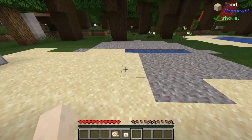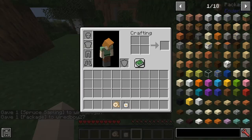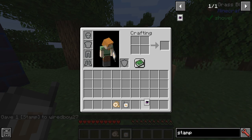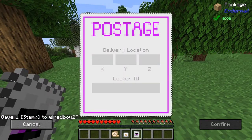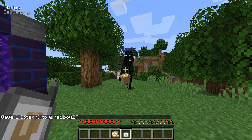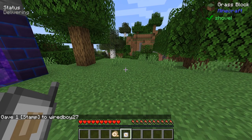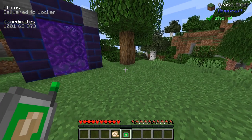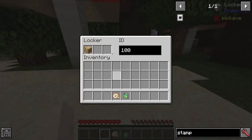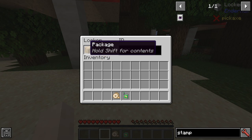Let's try and deliver a package now. We're going to put a couple of stacks of Endstone in here, take our stamp, go for a locker ID of 100, and send it away. It says deliver to locker. Now we go in here, take a look at our locker, and there's our Endstone package.